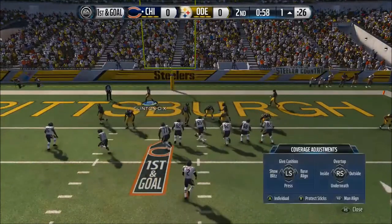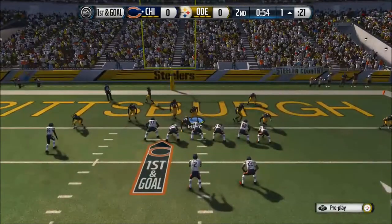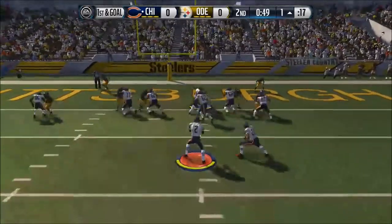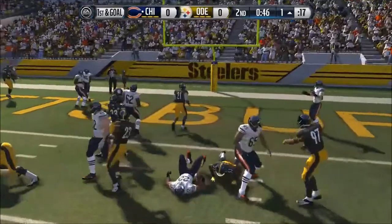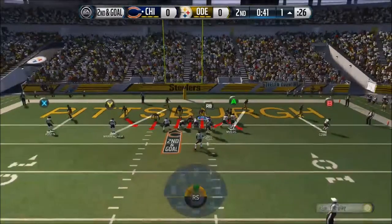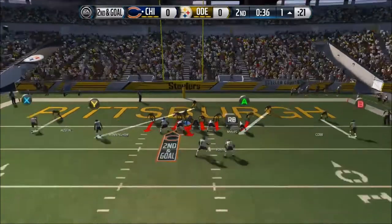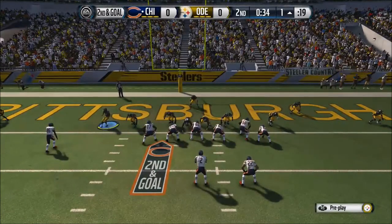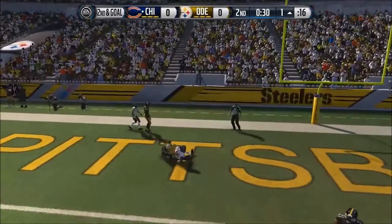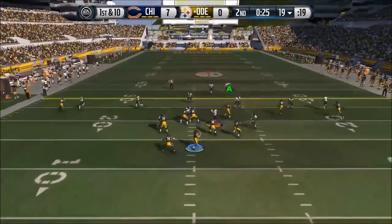We need to stop him, hold him to a field goal. Matt Forte — Gerard Mayo makes the stop. Second and goal, we got to hold him. I'm bringing an all-out blitz. Hopefully he runs up the gut again — I got Alterraun Verner there. But he passes it — someone gets a touchdown. He gets the extra point.